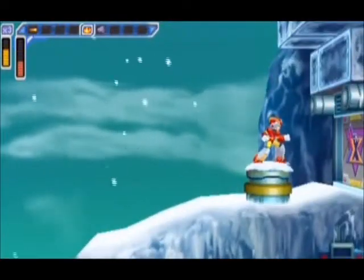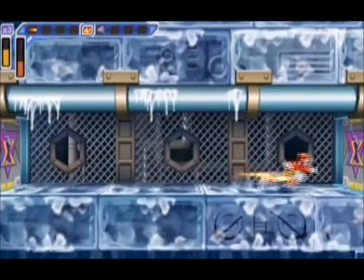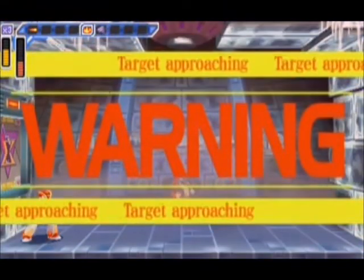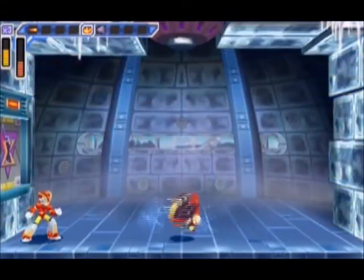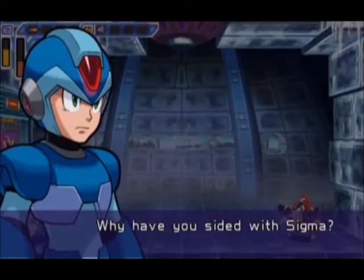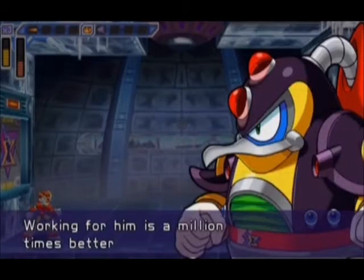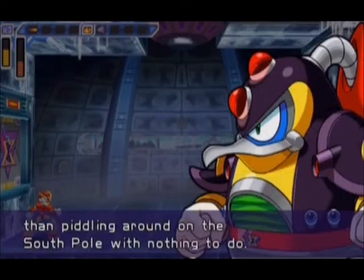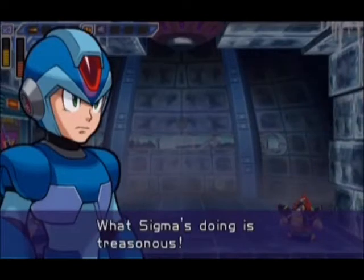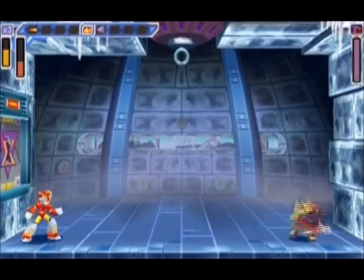Now we're going to face Chill Penguin himself. Fire Wave is his weakness, obviously. Actually, you know what - I forgot I died to this boss. I completely forgot, I'm so sorry. There's a 1-up right next to the boss door, so no worries.